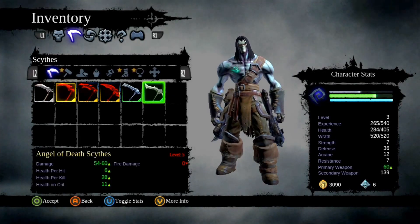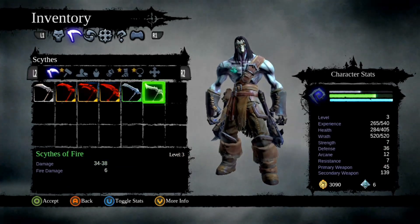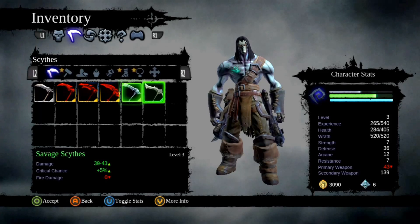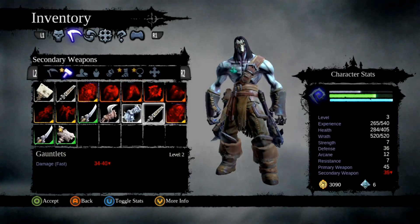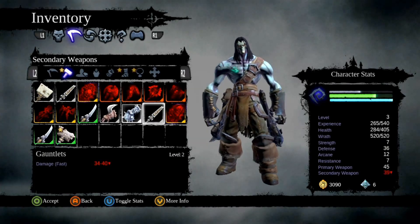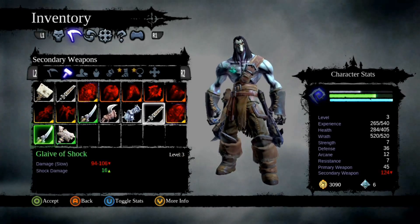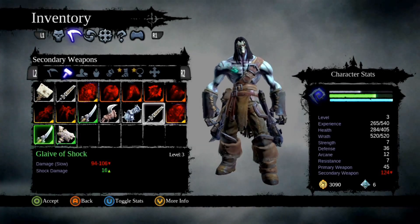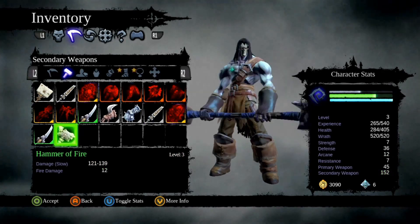So we have this one — we're using this one. This one's a little better. No fire damage. And then all sorts of stuff to sell. So I'm using this one, 124 to 136. And this one has fire damage, 120. I think I like this one — the hammer of fire. Let's do it.